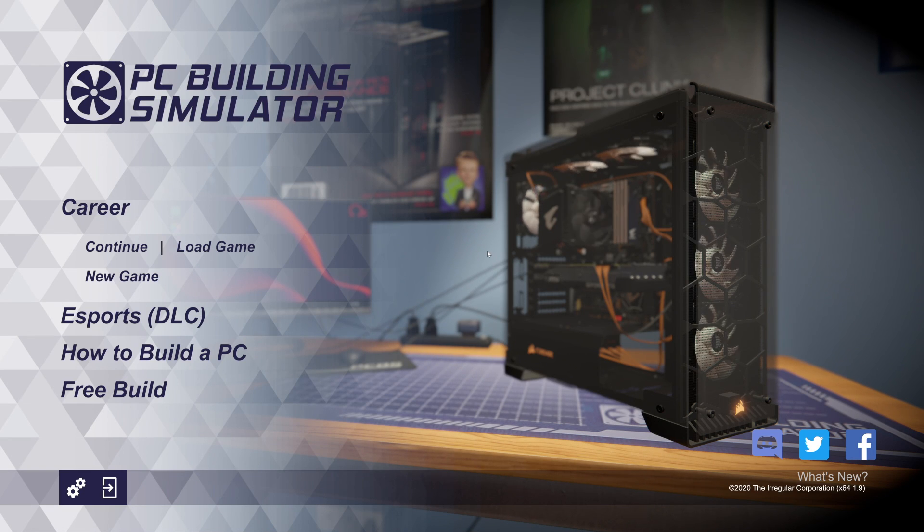Welcome back to PC Building Simulator. We're here on the home screen because today we got a new update. You can see in the bottom right, version 1.9. We're gonna go through what version 1.9 is — it just dropped, like it just dropped in the last 30 minutes probably. We're gonna go through what that is and all the things that have changed once they drop a changelog.